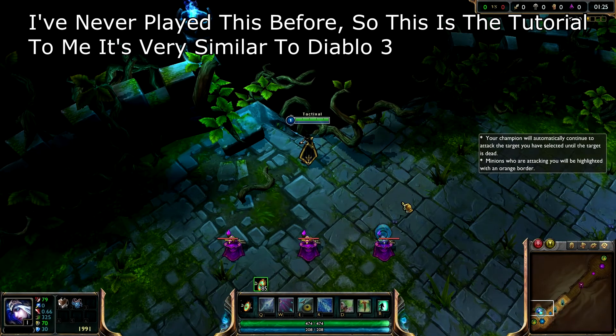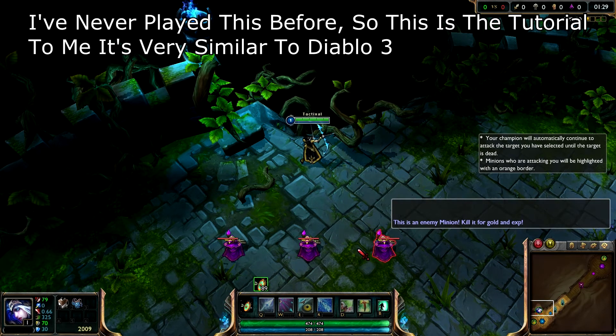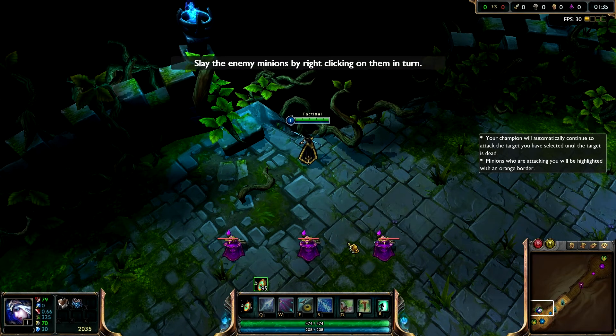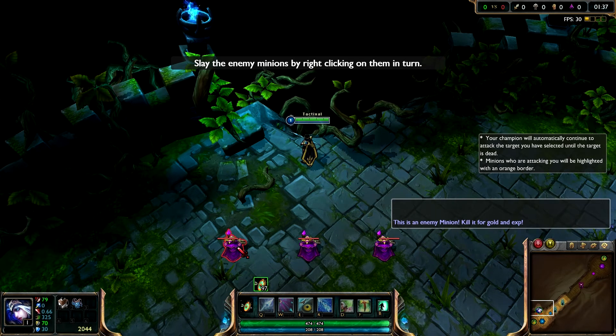I've summoned a group of Training Minions next to your Champion. Under normal battle conditions, Minions fight until slain in the Fields of Justice. Attack the Training Minions by right-clicking on them once.